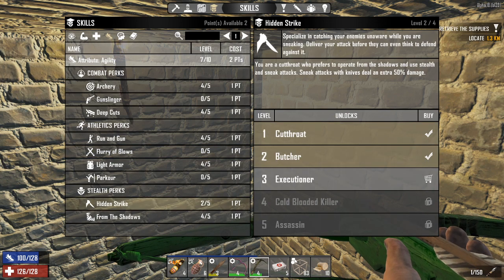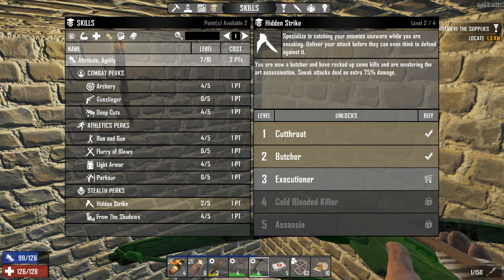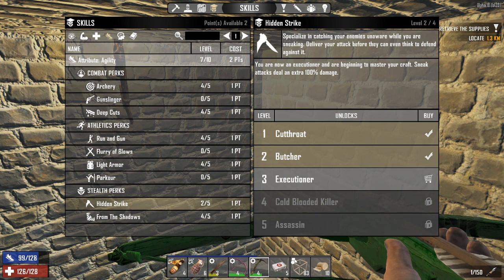Hidden strike — I've got 75% extra sneak attack damage, which helps me one-shot things and makes it a lot easier to clear POIs. The stealth until I screw up and manage to wake up the entire room.